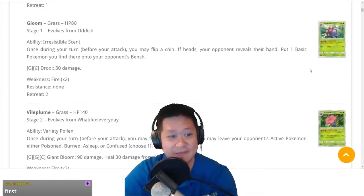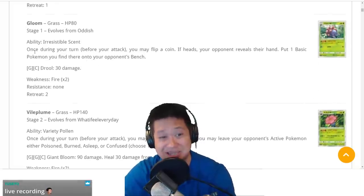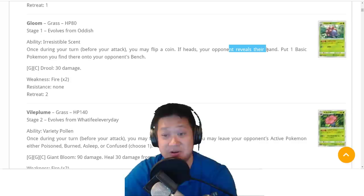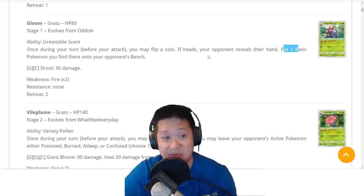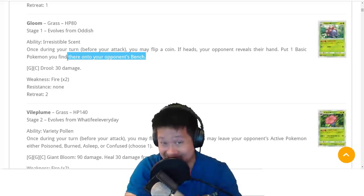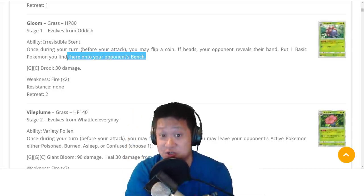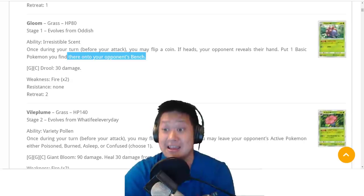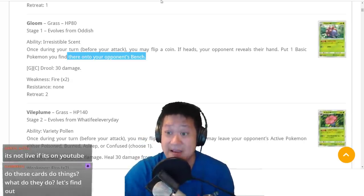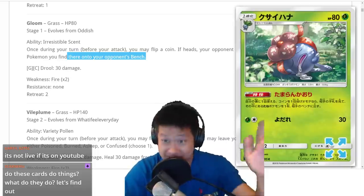Starting off with Gloom. Gloom's Irresistible Scent: you may flip a coin. If heads, your opponent reveals their hand, you find a basic Pokemon, and you drop it on their bench. This is going to combo with Crabominable, which we'll see later — it forces your opponent to build their bench. This is a Stage 1, not a Stage 2 like Dusknoir. You can make some cheese decks with this. Part of a good combo — this is a good card.